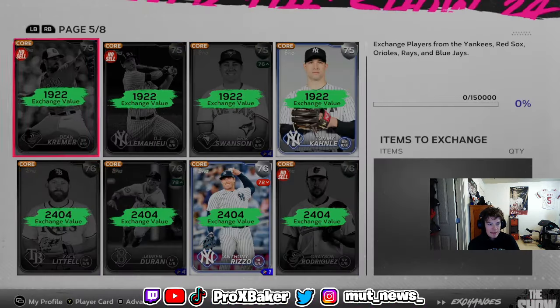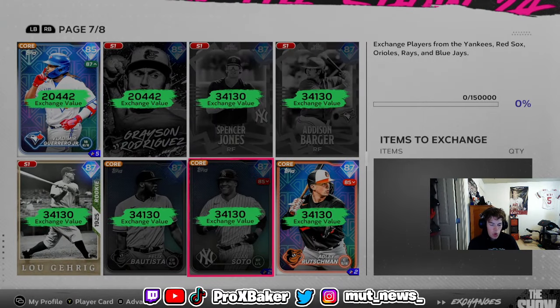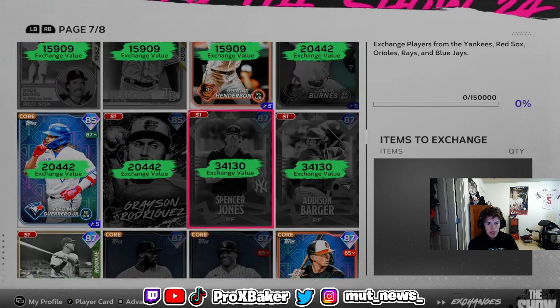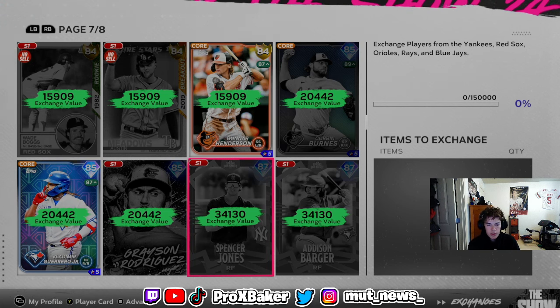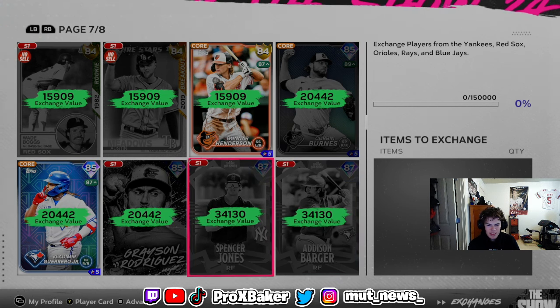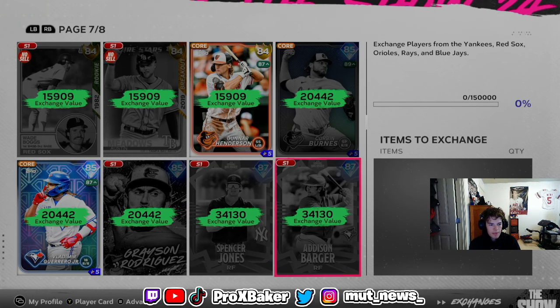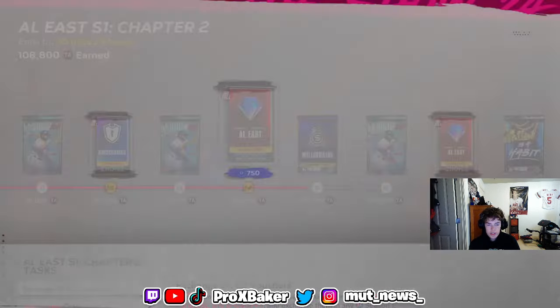For 87s, each one gives about 34,000 points, so you'd need around five 87s to hit 150,000 — that's roughly the same value as two 90-overalls. Each 87 is about 2,500 stubs, so five of them is around 12,000 stubs total. The 90-overalls are more efficient if you can get the cheap 4,000-stub ones.